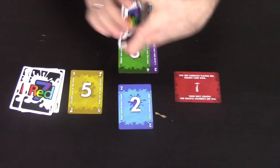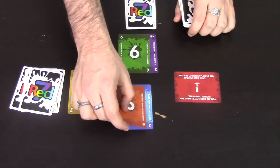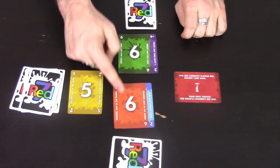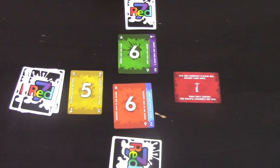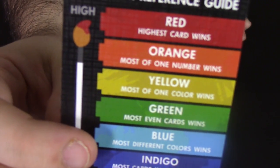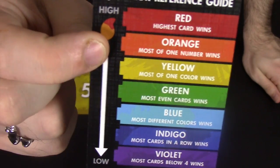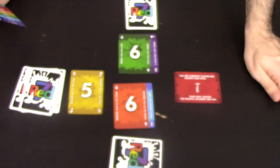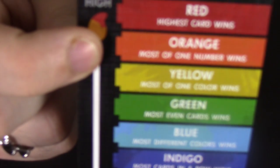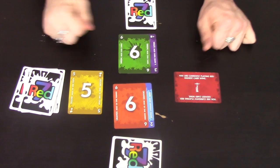The next person might look through their hand and think they need to play a card higher than the six in play. They may also play a six — so now both players have the same high card. In that case, you look at the ranking list. The ranking list shows the ranking of the suits, with red at the top all the way down to violet at the bottom — the colours of the rainbow. So if this person has a green six and this person has an orange six, orange beats green, so the orange six player is winning the game.